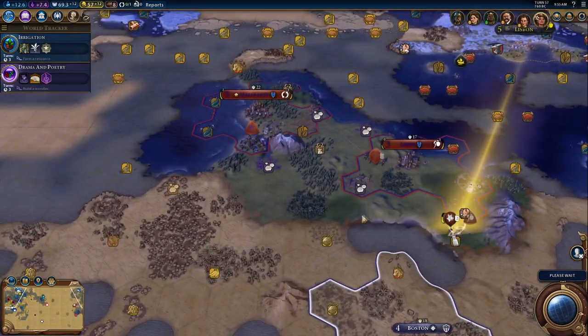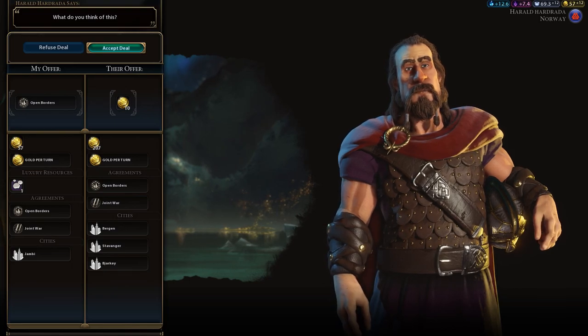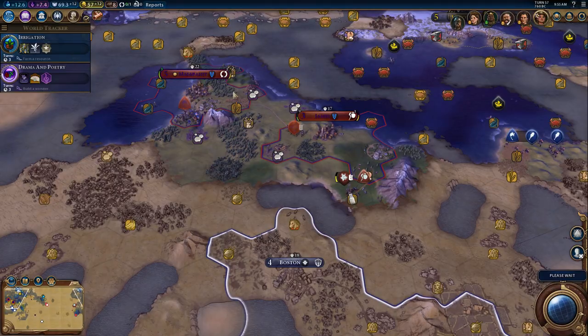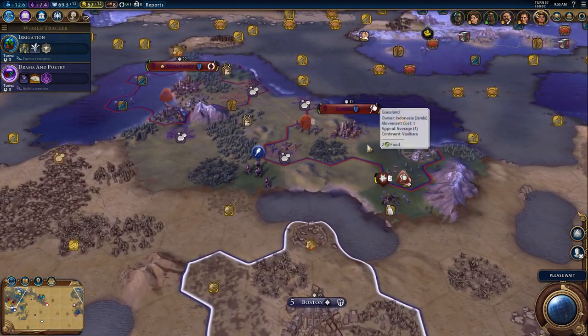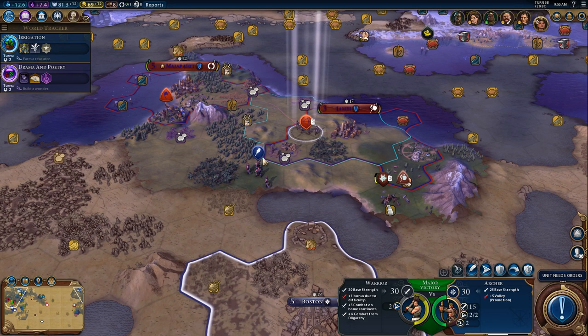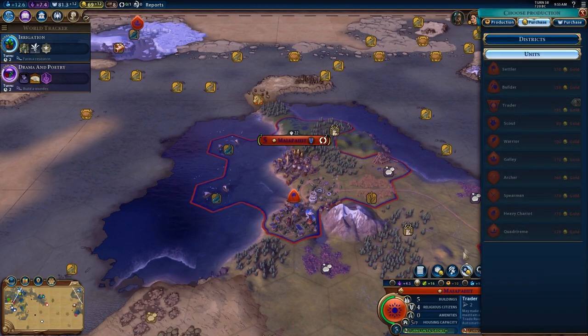Are you serious? Okay. Sparta just took my builder. So now I can't recapture the builder, and the one I'm building is the only one I have. And now here comes America, knocking on my door. When can I purchase a warrior? 100 gold. And we're about three turns away. Unfortunately.